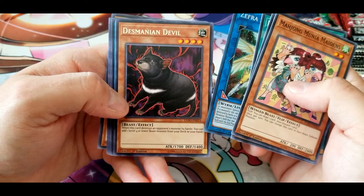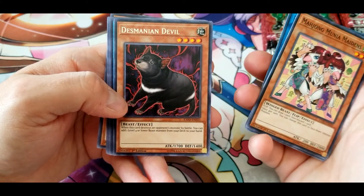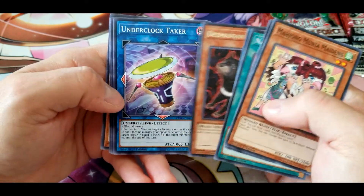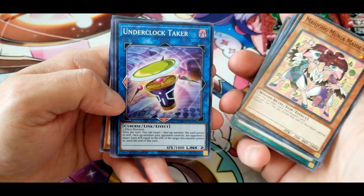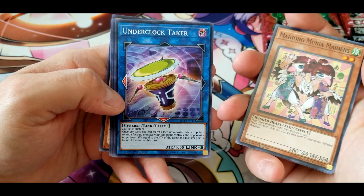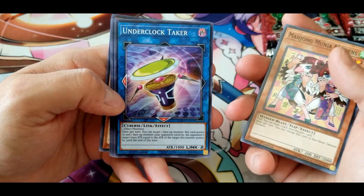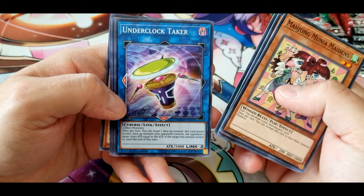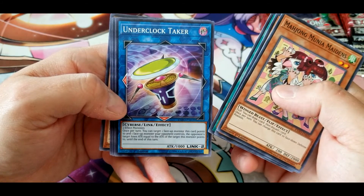Desmanian Devil: when this card destroys an opponent's monster by battle, you can add one level four or lower beast monster from your deck to your hand — fair enough. Underclock Taker: once per turn, you can target one face-up monster this card points to and one face-up monster your opponent controls; the opponent's target loses attack equal to the attack of the target this monster points to, until the end of this turn.